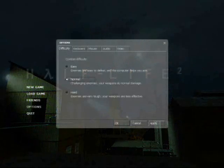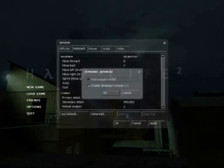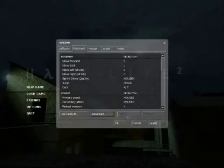So, you would like to use the console to cheat and to make machinima films, would you? The first thing you do is load up your game, go to options, keyboard, check advanced, and then check that little box there that says enable developer console.